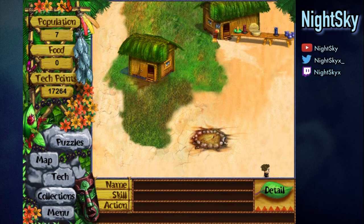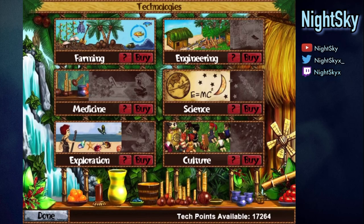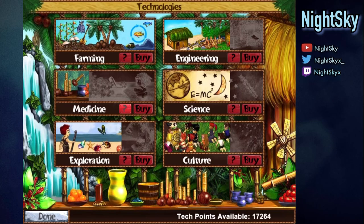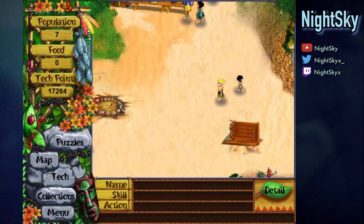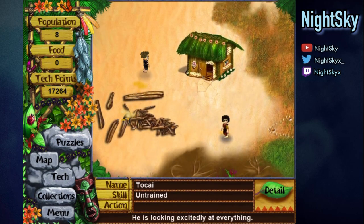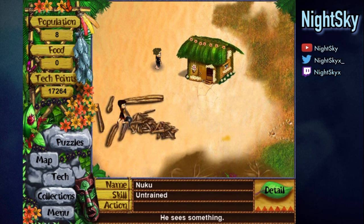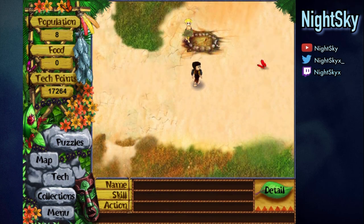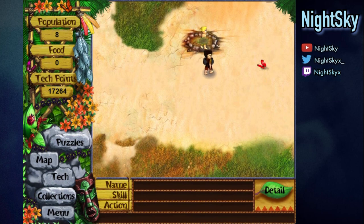All right, where did we leave off? 17k tech points. Is there enough for medicine? No, we almost have enough for medicine, so our villagers will get sick less often. We're receiving a cauldron from buying level 2 exploration, and we are now able to do puzzle 9, the stew.